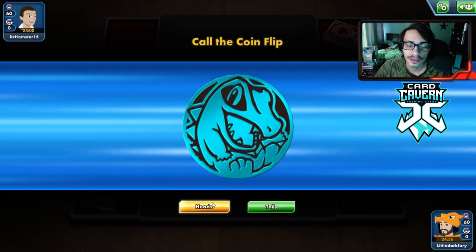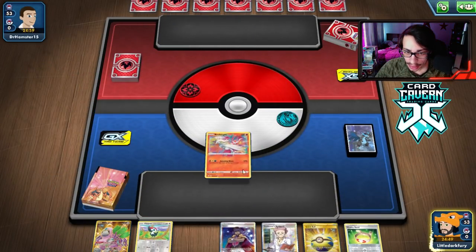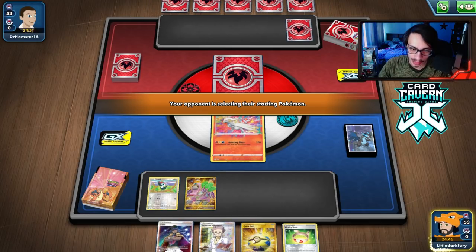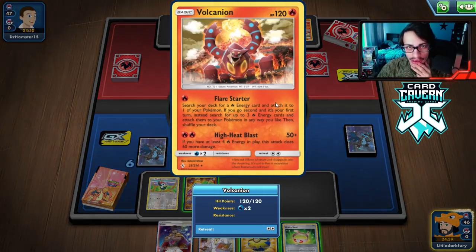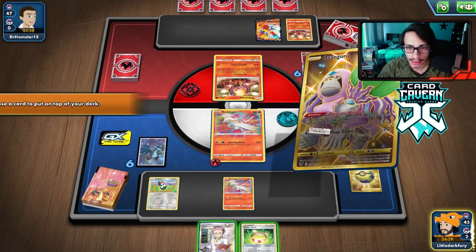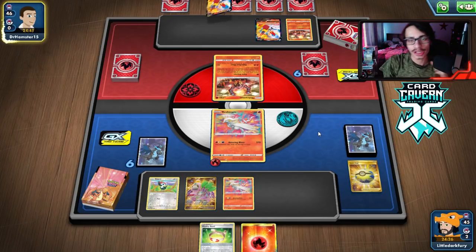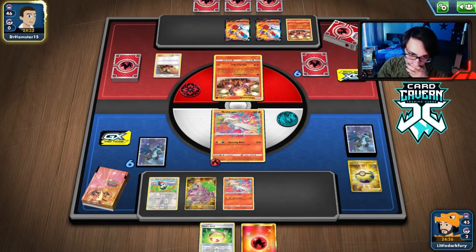Getting into our first match with Amazing Rare Reshiram - we won the coin flip which is good. I definitely think we go first to try to Trumbeak turn two. Not a bad hand: we got Peeky Pack, Guru, Quick Ball, Vitality Band. Let's see what we're playing against. Okay it's a Cinderace VMax deck. Knocking out the Volcanion with Reshiram doesn't feel great but what are we gonna do. We'll use Primate Wisdom to put a fire energy on top for next turn, then Research.